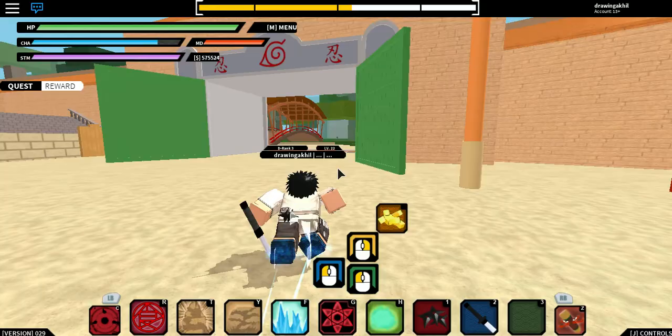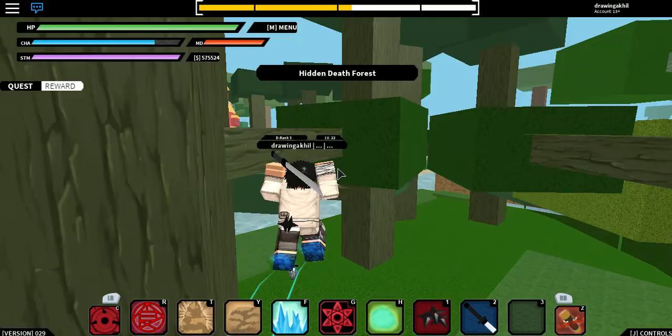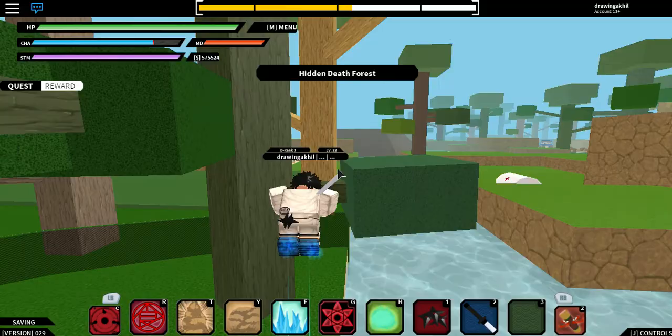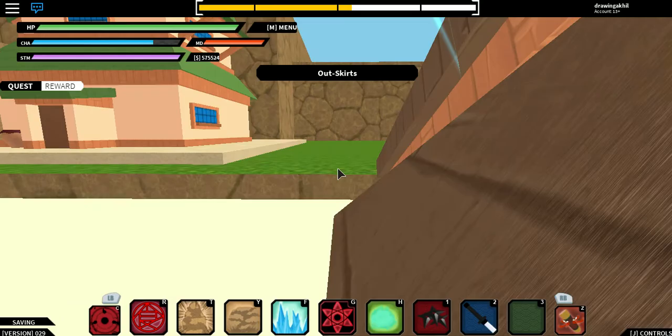So you start from the Leaf, you go to the training grounds where Rock Lee spawns, and you go through the Hidden Dead Forest. Then you see that place, you go to those houses, and then... I'm stuck.